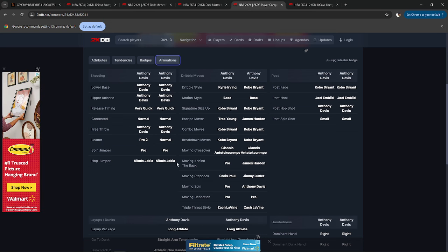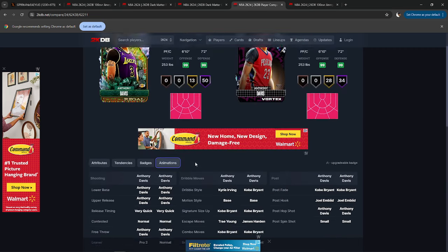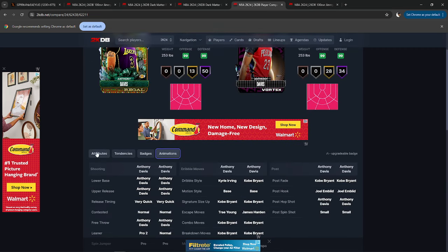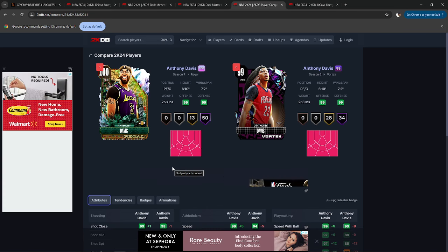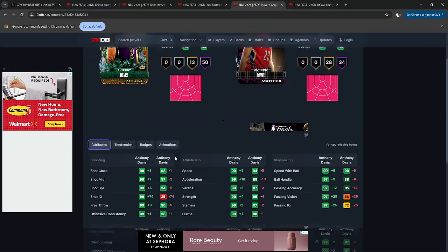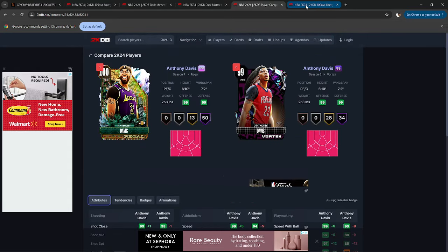Back to Anthony Davis: pro two leaner up from normal leaner, and he still retains that Nikola Jokic. This card is absolutely amazing, except for the fact that the jumper is good, not great. And that's not a complaint about the jumper — the jumper is good. It's just not the kind of thing where you get out of bed and say look at this jumper. It's just solid, it's fine.